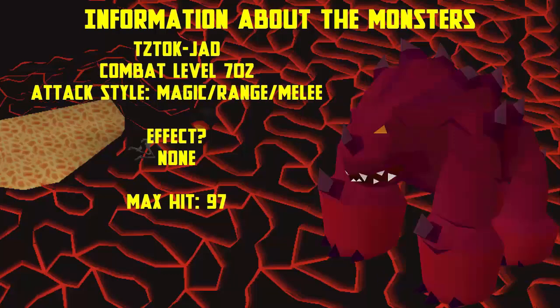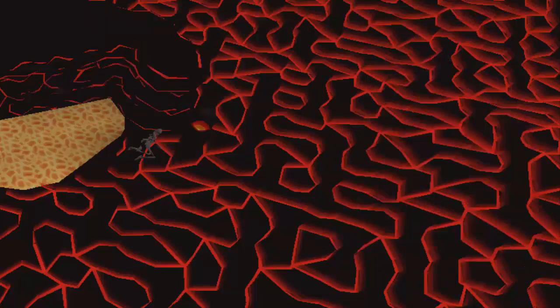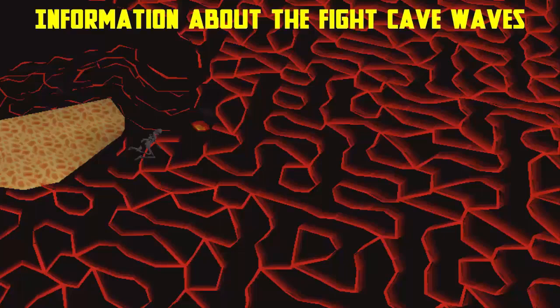The magic creatures are at 360 combat and can hit a maximum of 54, so you will definitely want to pray magic throughout their waves. Finally we have the main boss Jad at level 702 combat, who can deal a maximum of 97 damage with magic, range and melee attacks.